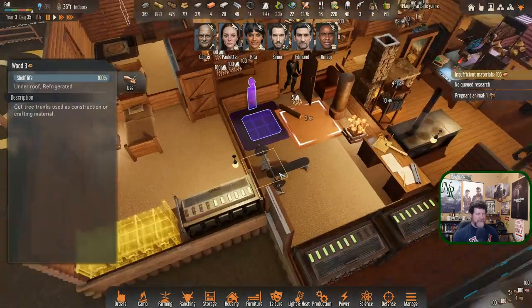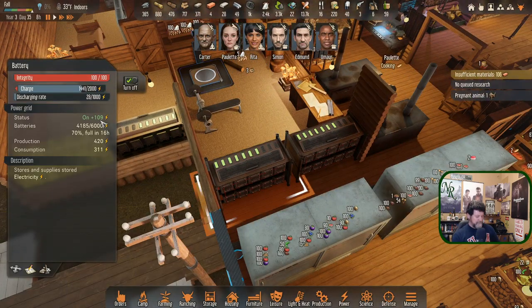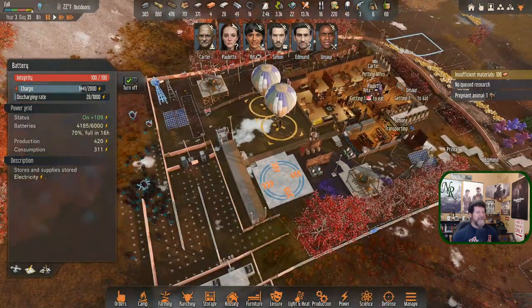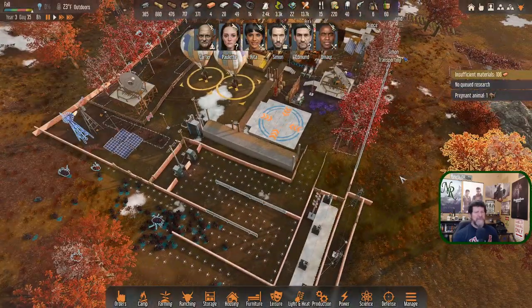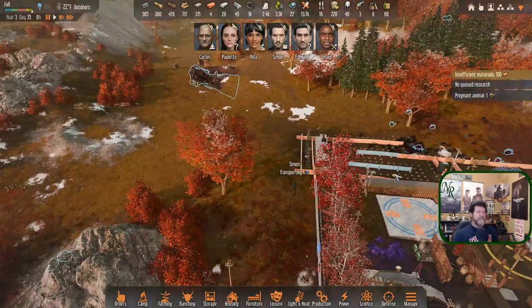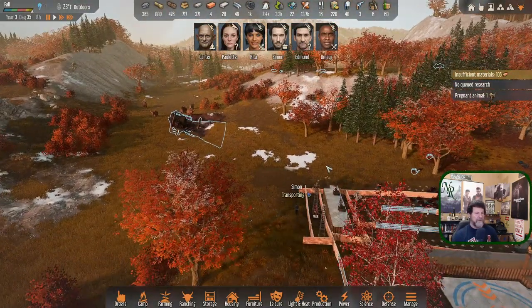We are still running these batteries out faster than we can store — constantly cycling on and off. We got these up and going again: 200 power each for that system to operate. Simon is going to go get some more berries.